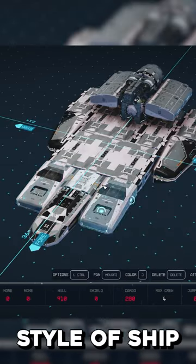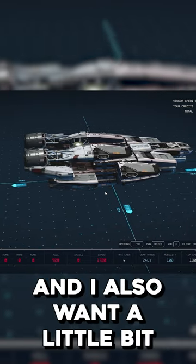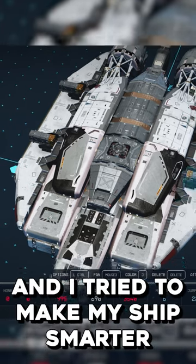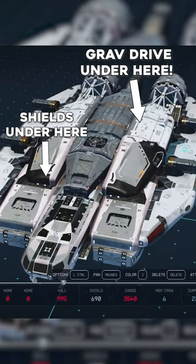I tried to build a different style of ship with less mass and more mobility. I also wanted a different design, as I was getting a bit bored of the one before. I tried to make my ship smarter, hiding away all the crucial parts like the grav drive, shields, and reactor.